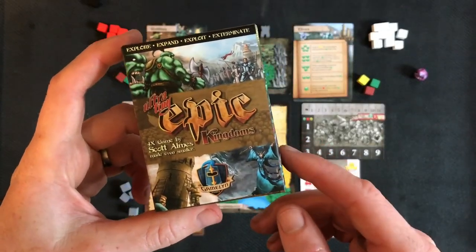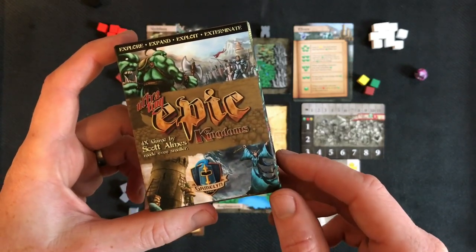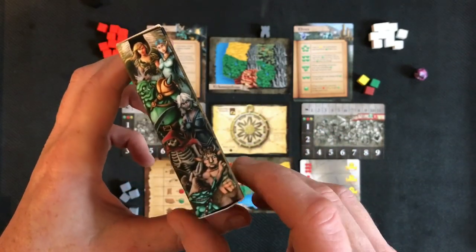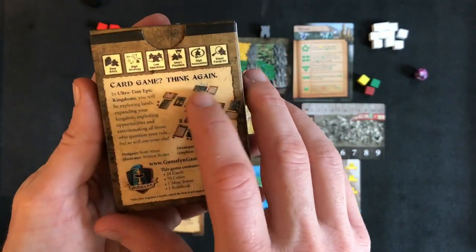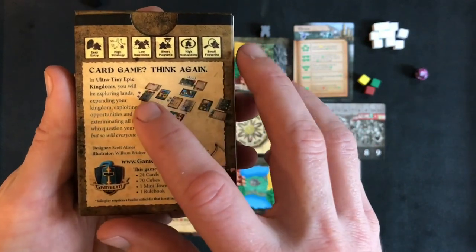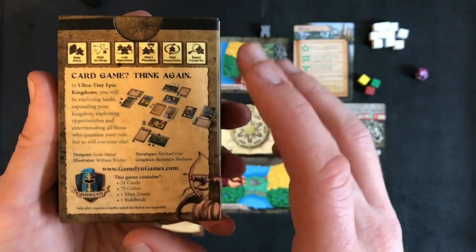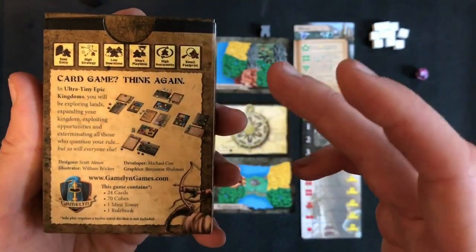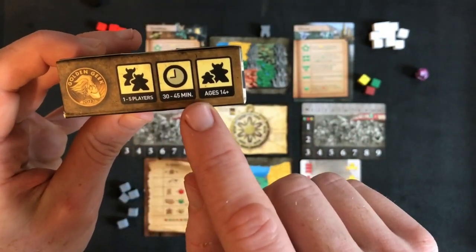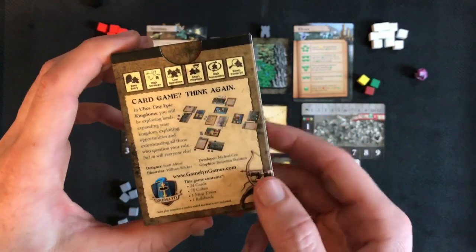This is the rules overview and solo introduction for Ultra Tiny Epic Kingdoms — the ultra small version of the already tiny epic series. It's a single box the size of a normal pack of cards, but it says on the back 'not a card game, think again.' It's actually a full 4x game in a box. 4x covers exploring, expanding, exploiting, and exterminating your enemies. Inside the box there's enough components for one to five players and a 45-minute game time — an incredible feat — and the artwork is really lovely.